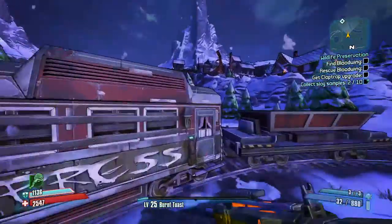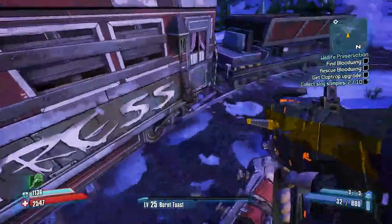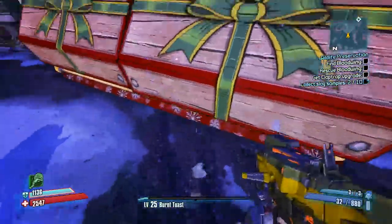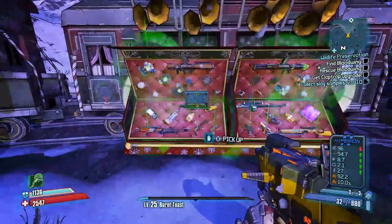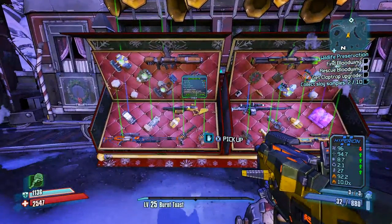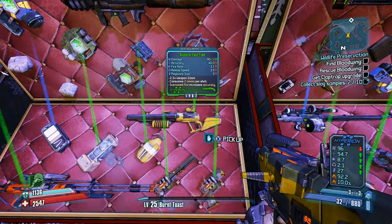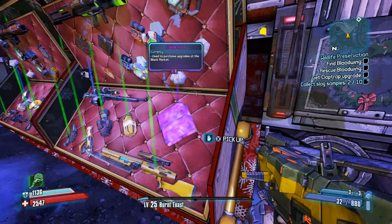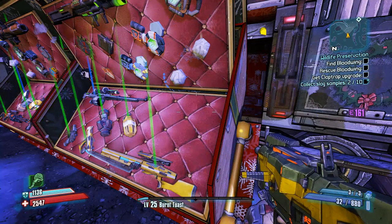Let's see what we get this time around. It'd be cool if I got like two legendary drops in the same chest — one being a Conference Call and one being a B-Shield. I know I'm asking for a lot, but that would literally carry me through the rest of the game.